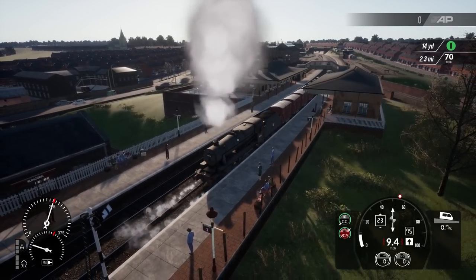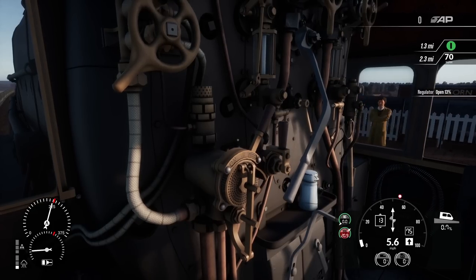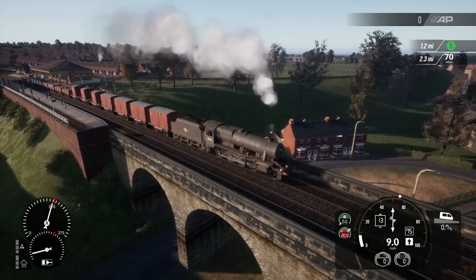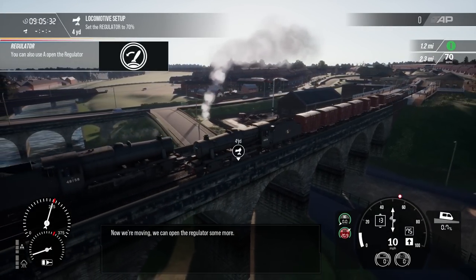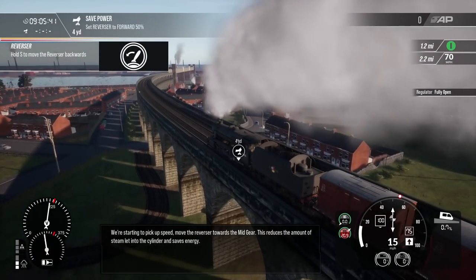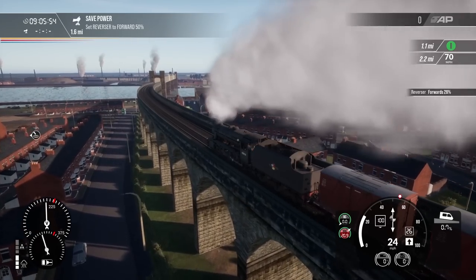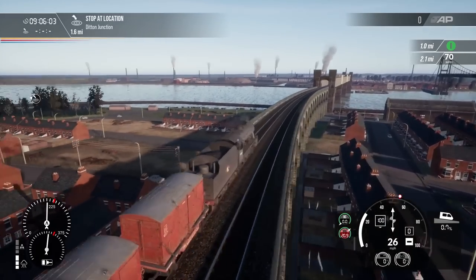We're getting a little wheel slip now. Let's pull back a little on the regulator — there we go, and we're rolling. That city is absolutely gorgeous, seeing everything made of brick and stone. The first time I've seen something like this in this simulator. Now we're moving, we can open the regulator some more — all the way — we're starting to pick up speed. Move the reverser towards mid-gear to reduce steam into the cylinder and save energy. Look at that bridge.